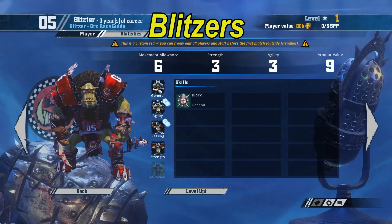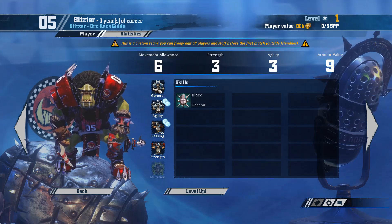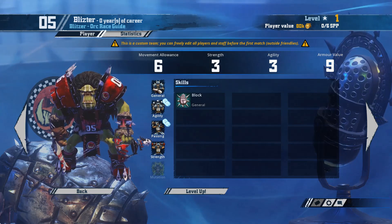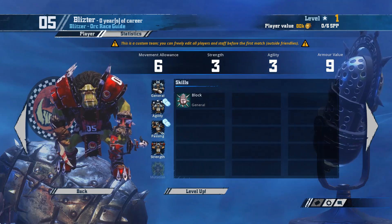Onto the Blitzers. If the Black Orcs were the rocks of the team, these guys are the engine room — again, 4 at their disposal. With a stat line of movement 6, strength 3, agility 3, and armour 9, and a starting skill of block, these guys generally do the bulk of the blitzing, go to players when recovering a dropped ball, or give a handoff to run in a touchdown. They've got general and strength access on normal skill rolls, so can take the same skills as Black Orcs, although with block already assigned to them, they've got an effectively extra skill slot to play with.